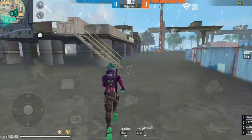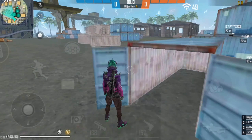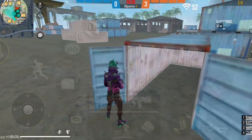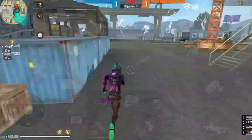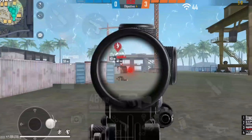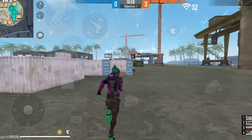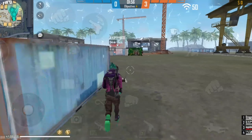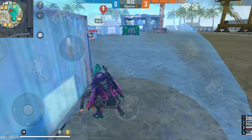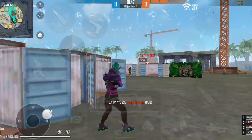DJ Alok. DJ Alok has an active ability called Drop the Beat, which creates a 5-meter aura that increases ally movement speed by 10% and restores 5 HP/s for 5 seconds. His ability is ideal for aggressive players in Clash Squad mode and can be boosted up to level 6 using character level-up cards. At max level, ally movement speed increases by 15% and HP is restored at 5 HP/s for 10 seconds.